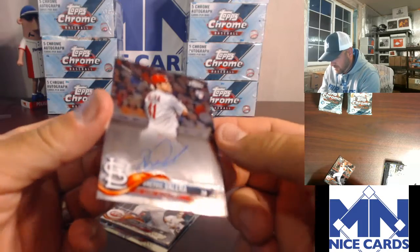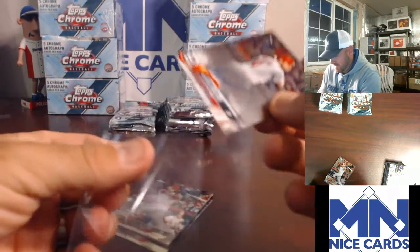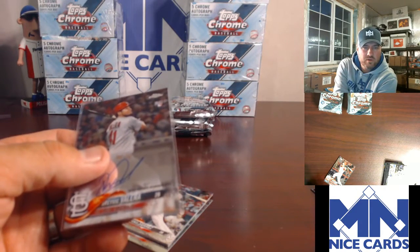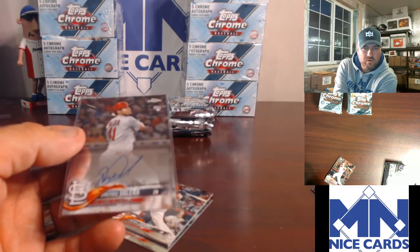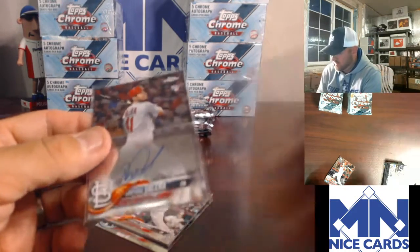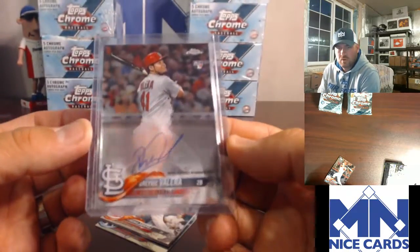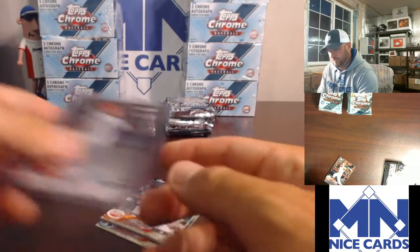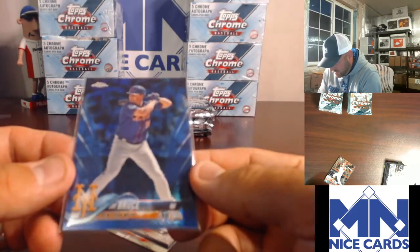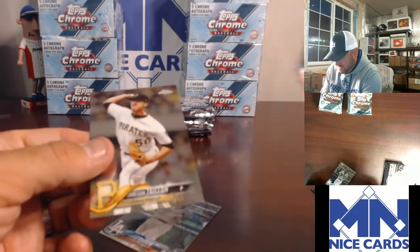This is Bravik Valera — this is our first Cardinals auto. I gotta get the teams back up. Cardinals are going to Paul. Really cool — this is a really cool blue color. Alright, we'll go a little bit quicker. I was distracted. Let's see.